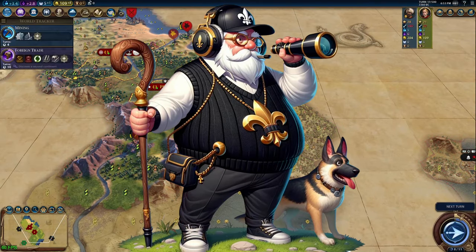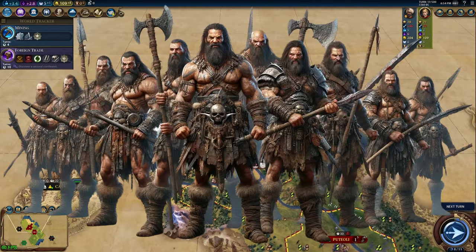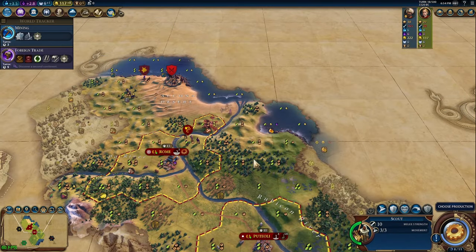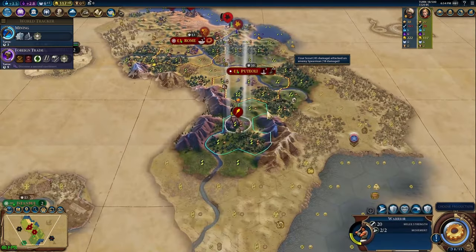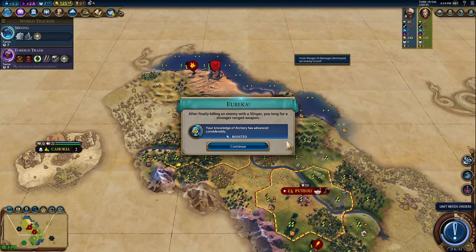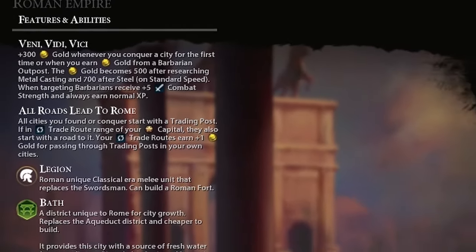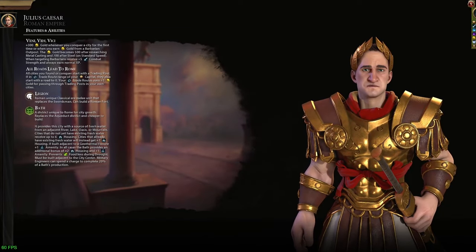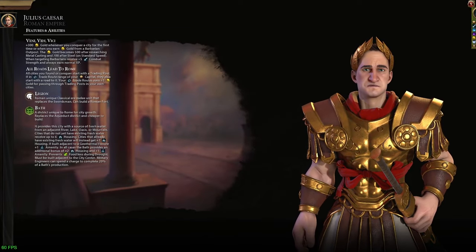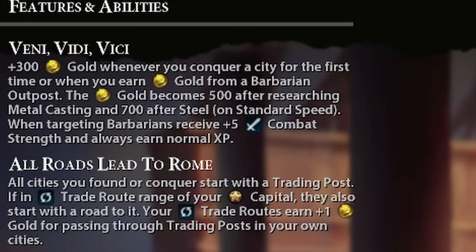Once you have your capital founded, start up a scout immediately. You want to get out and explore as much territory as fast as you can because you're essentially in a mad dash to find barbarian camps. The extra movement from scouts, especially when they get a promotion or two, comes in handy for body-blocking warriors from city states or jumping in at the last minute to snipe the barb camp from them. With Caesar's ability Veni Vidi Vici, you get a plus-five combat strength bonus when fighting barbarians — it's like all your units come with a free Discipline policy card.